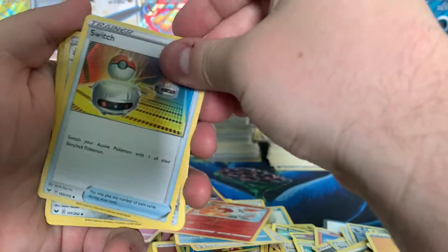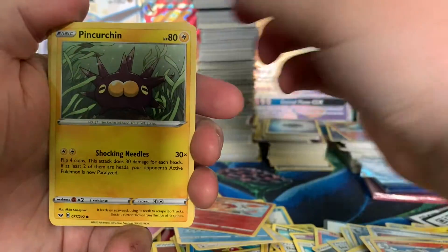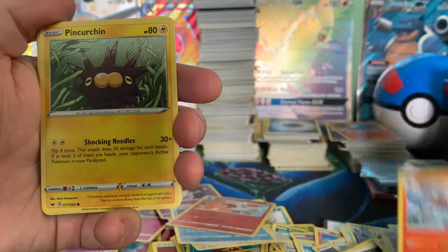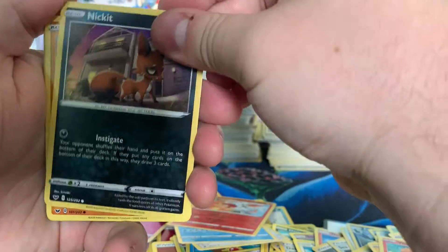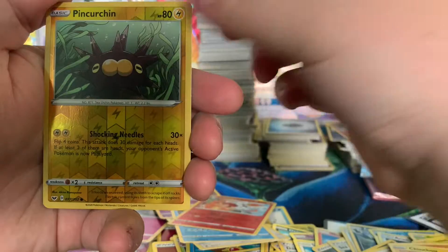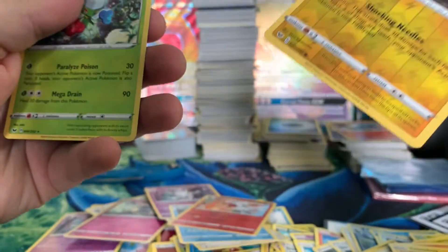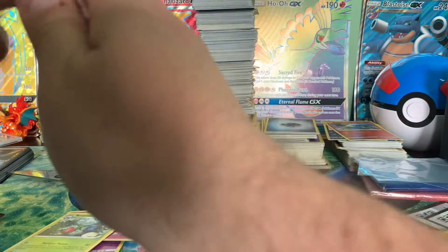Lightning Energy. Switch. Corviknight. Raboot. Raboot. Rab-Boot. Vulpix. Nickit. Baltoy. Chinchilla. Punchy Boy — with some more silver on the top. I don't like that. Gotta get some quality control on that.